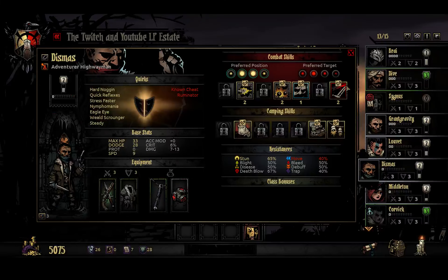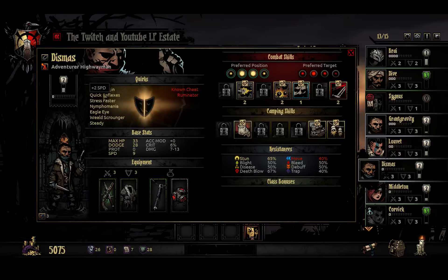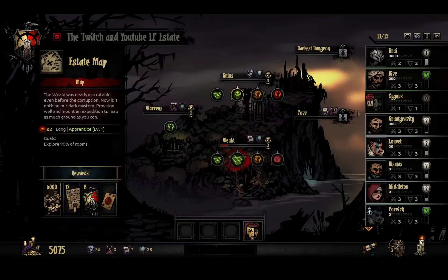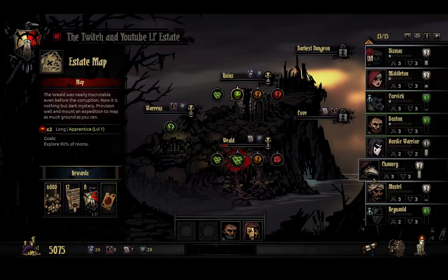We're probably going to take Dismiss. He's a wheeled scrounger. We are going to the weld, so we do have a scouting chance. Stress faster - minus 100% food if stress is above a threshold, so he doesn't eat food if he's stressed out. We'll take Dismiss. I'm going to take... Do I want to take Muscle again? No. Or maybe Nordic Warrior - that would be interesting.